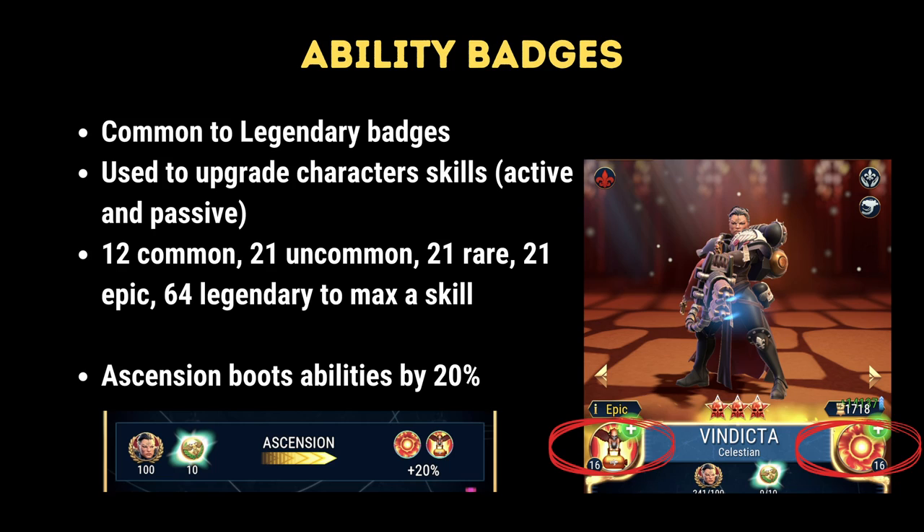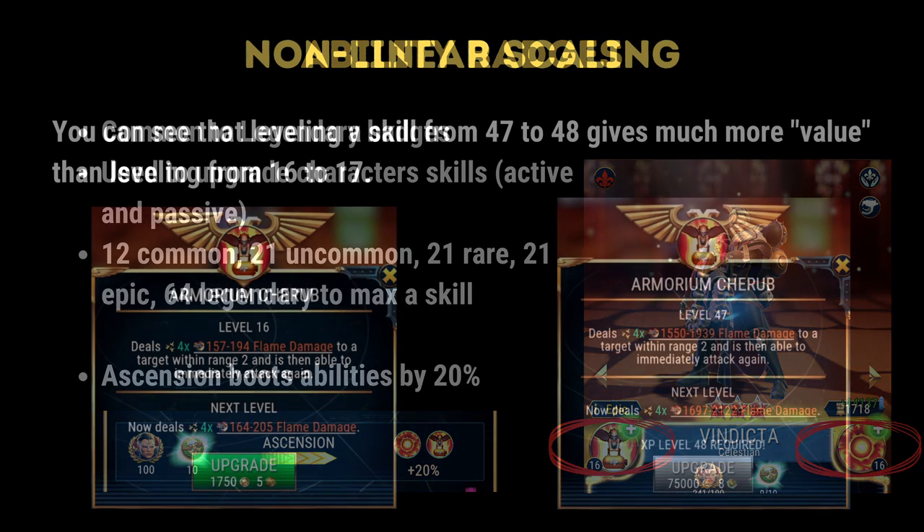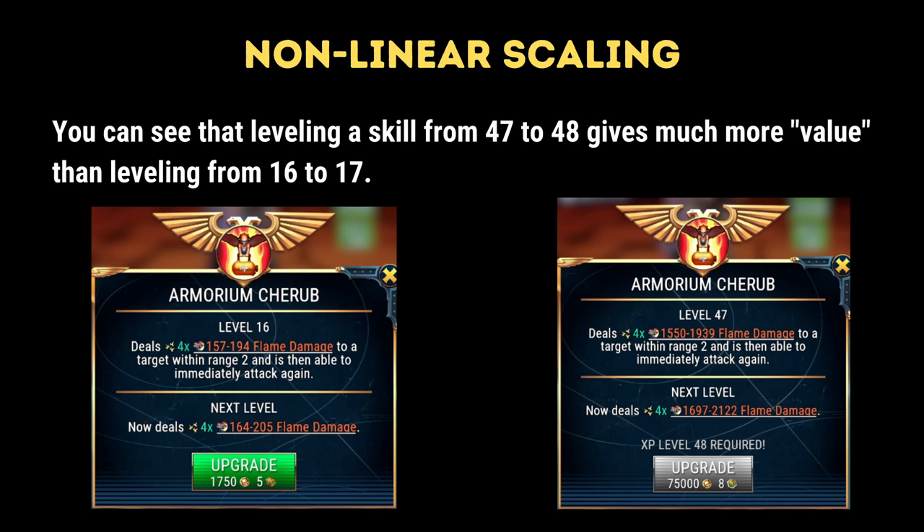21 uncommon through to epic badges and 64 legendary badges in order to max a specific skill. Ascending your character, for example from epic to legendary, also gives your abilities a further 20% boost. The important thing to note is that abilities follow a non-linear scaling pattern.